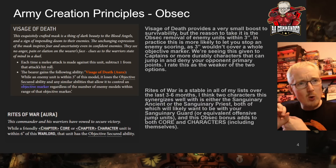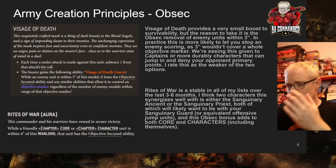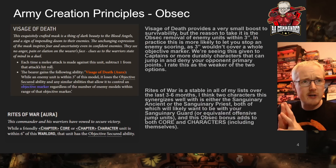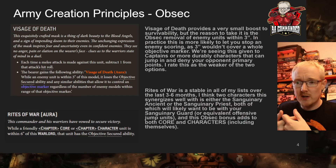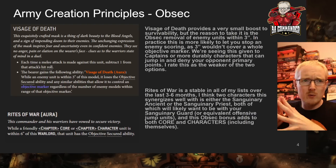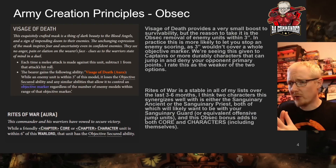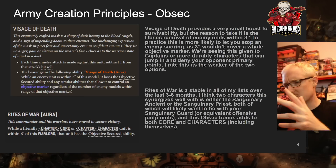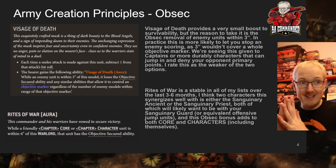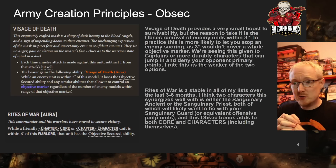The Ancient is slightly more powerful because he can do a six inch heroic intervention with the stratagem, since he has the Sanguinary Guard keyword. This essentially daisy chains six inches from your character, so your character can be hidden or act as the obsec unit. Near the end of the game you can just jump your character onto an objective and flip it because you're the one obsec unit on it. The Sanguinary Priest and Ancient don't provide much value late game — they're around 100 point characters with limited damage and survivability.